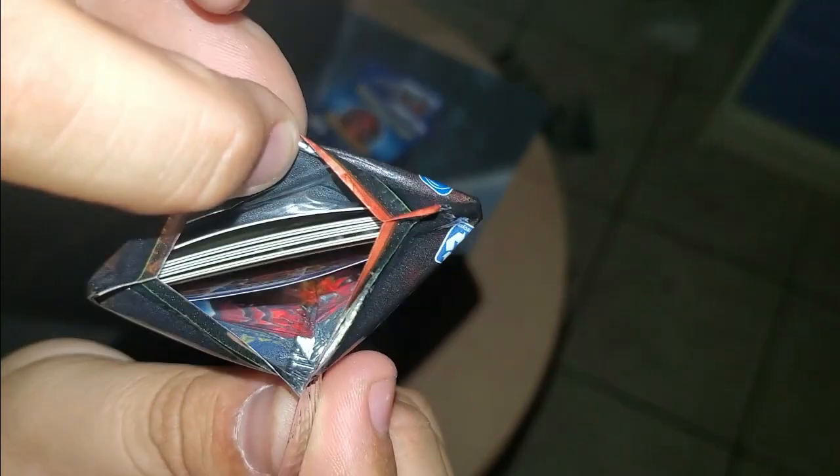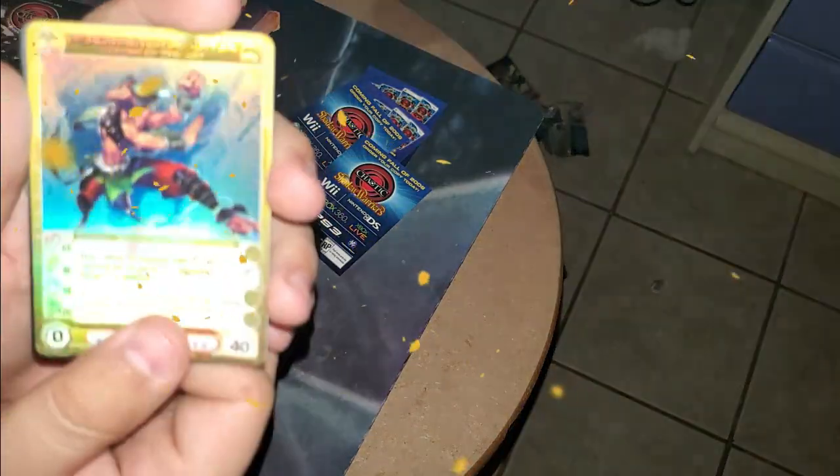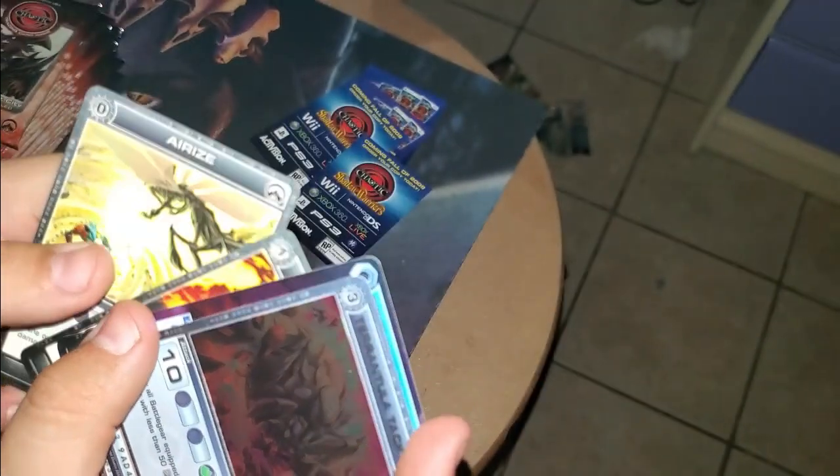Here's what we're gonna do — the gates of heaven have been opened. You want a whiff? Man, look at that — I got it in like pristine condition. I might hold on to it like that. Savitza, Elemental Counterpoint, Jod. Oh my god — another super! Headmaster Onkija, Seeker of the Arts: 55, 40, 50, 140! Nuts! Tarantula Tackle, Symphony of Shielding, Tecta Strike, Conferno, Air Rise.